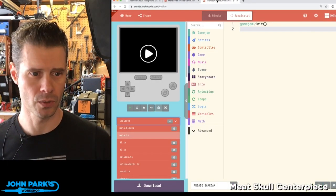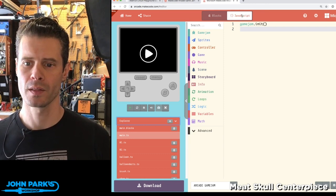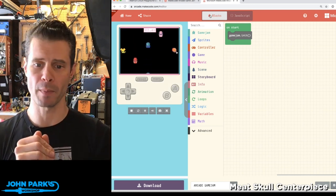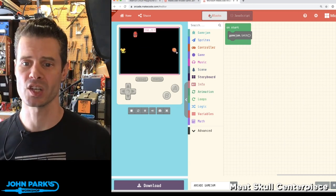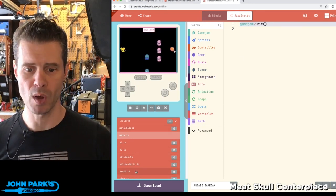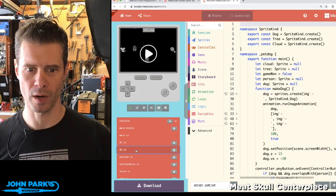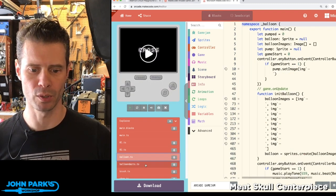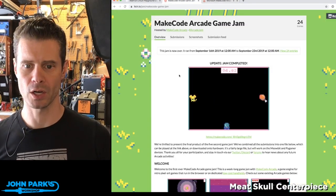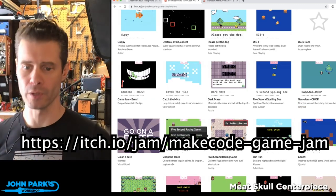In my MakeCode editor, this game is a compilation of lots of games. In the JavaScript or blocks mode, the good people at Microsoft on the MakeCode team were able to take everyone's game and fit them into essentially a container of a single game. In the JavaScript section, you can see multiple TypeScript files on the left. There's a game where you're dodging things, one where you're collecting things, a balloon pop game, a balloon collection game, and so on. On the website under submissions, you can see all the individual games and either check them out individually or download and play the mega game.